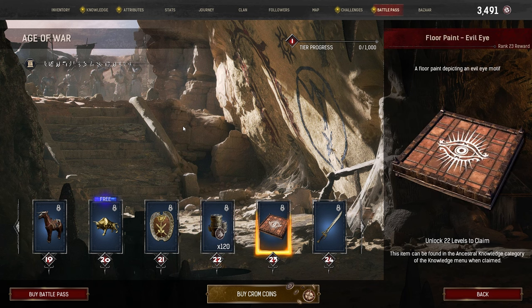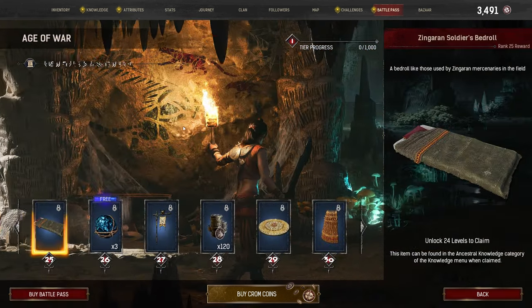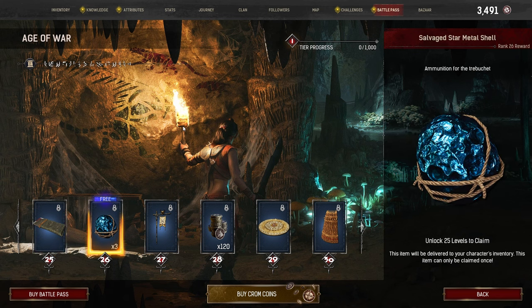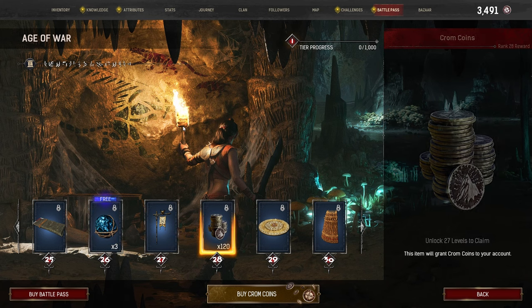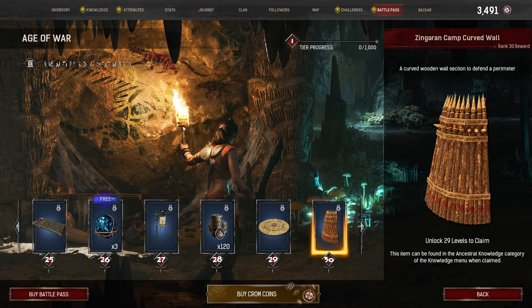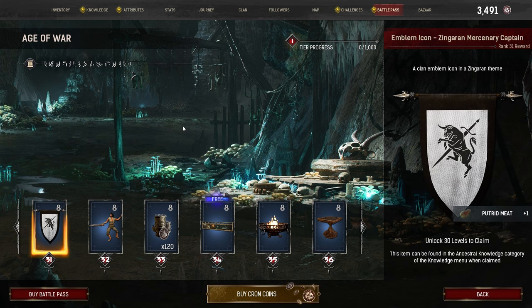Tier 23: Floor Paint, Evil Eye. Tier 24: a Zingaran Mercenary Greatsword. Tier 25: a Zingaran Soldier's Bed Roll. Tier 26 (Free Track): 3 Salvaged Star Metal Shells. Tier 27: a Zingaran Emblem Banner. Tier 28: 120 Chrome Coins. Tier 29: a Zingaran Round Carpet. Tier 30: a Zingaran Camp Curved Wall. Tier 31: Emblem Icon, Zingaran Mercenary Captain.